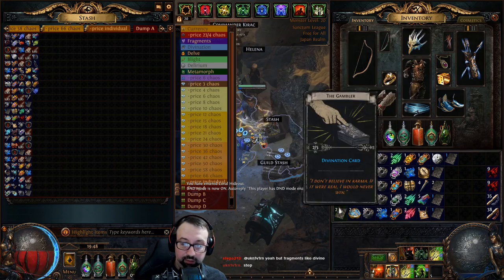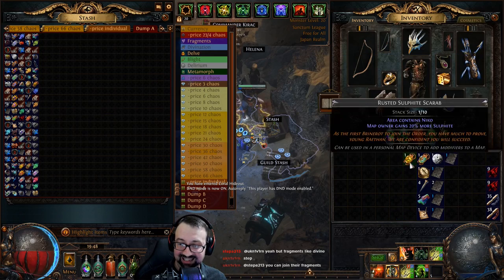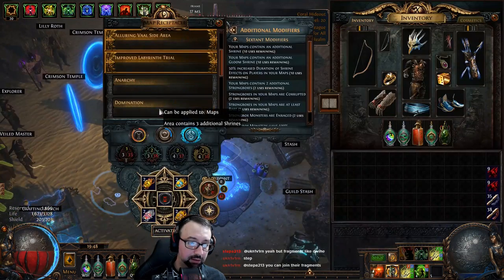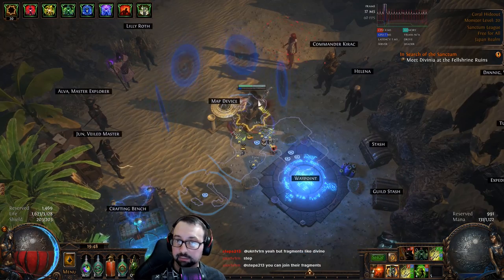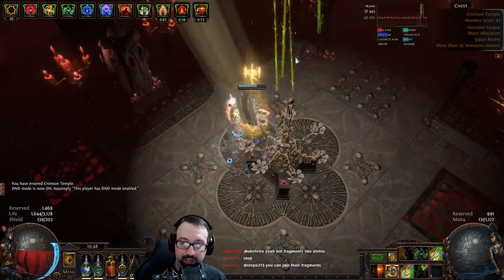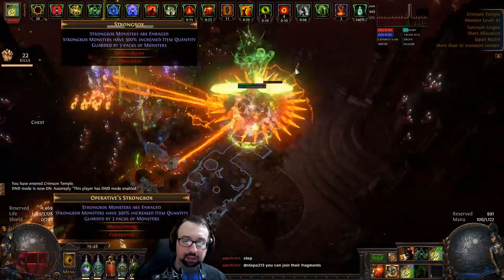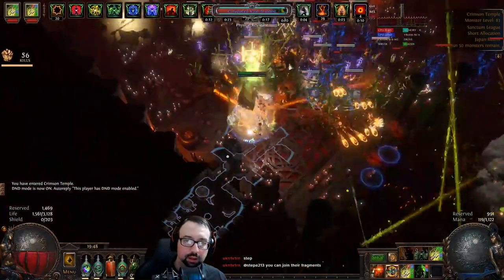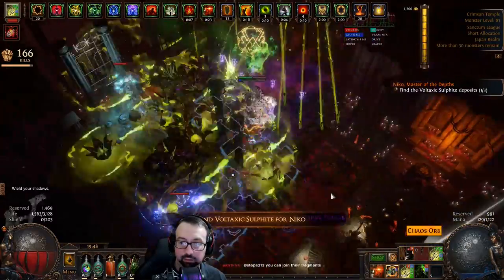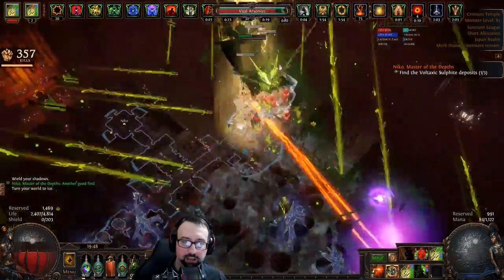You'll notice I'm not running harbingers on these maps — I decided to leave those off. I only want my time devoted to farming divination cards via strongbox since nothing else can hold a candle to it. Heist and essence are so fast to execute that I'll settle for including those, but anything that doesn't come close to that efficiency isn't worth the extra time in the map.